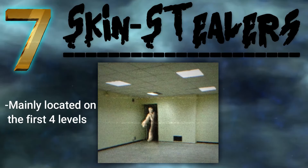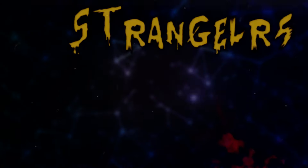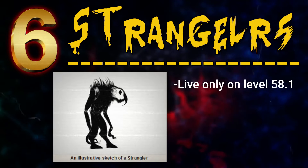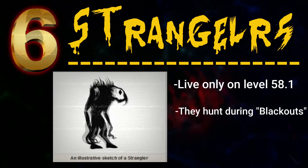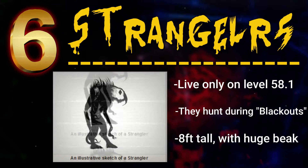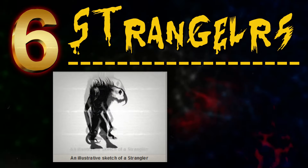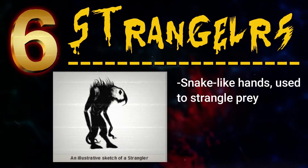They're mainly located on the first 4 levels, so you might see one right off the bat if you noclip into the backrooms. Next up at the 6th spot, we have stranglers. These things live only on level 58.1, and they hunt during the level's blackouts, which is when the lights go off. They're 8 feet tall bipedal beasts that are really furry, and they have a huge beak on the front of their face, and they use it to crush bones and eat flesh. Their hands are snake-like appendages that they can constrict around their prey's necks at will in order to strangle them.